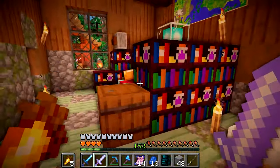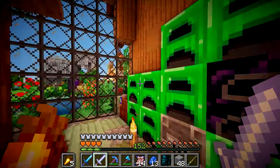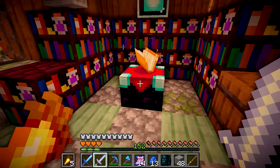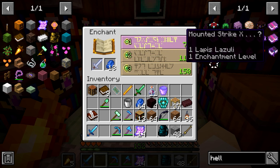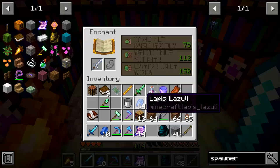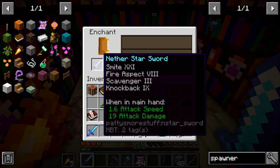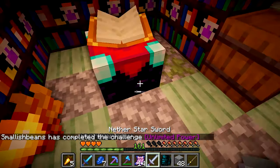Now I've done a bit of grinding off camera and I've got a load of these hell shelves — they're pretty easy to make. All you need is a brewing stand and some blaze rods. We killed the wither a few times at Fwip's, and I've got this nether star sword that I can enchant with 50 levels. It gave me mounted strike — what a joke. I disenchanted that and tried again. With 164 levels we got smite, which I didn't want, but we also got unlimited power. Shame it was rubbish.